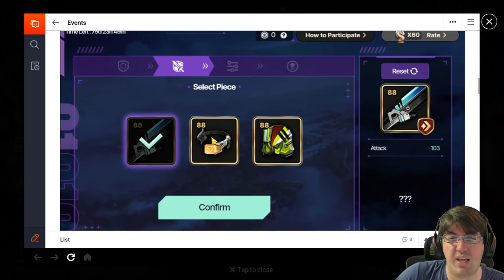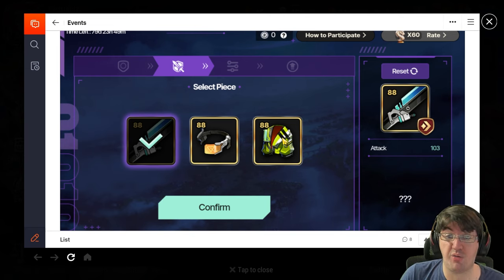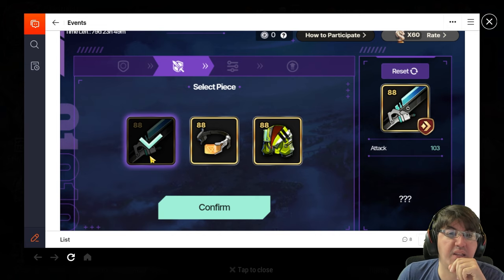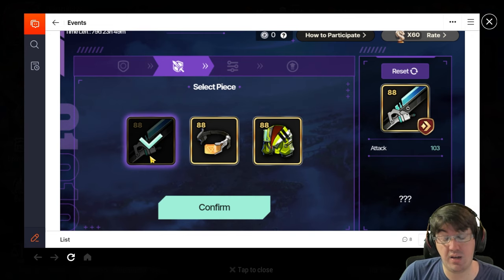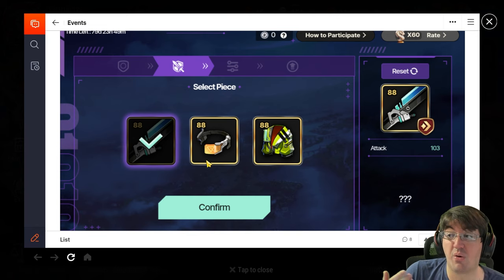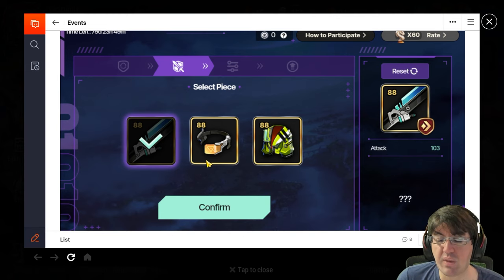Once you have your set in mind, you'll choose a left side piece first, and the second time through the event after claiming your first piece you get to choose again. If you're unsure what to take, I recommend taking a helmet. Swords cannot have flat attack, flat defense, or defense percentage as substats — locked out of three. Bodies cannot have flat defense, attack percentage, or flat attack — also locked out of three. A helmet is only locked out of flat health, meaning it has two more substats in the pool, which makes it statistically more likely to roll worse quality — but that wider pool also makes a strong helmet more versatile.